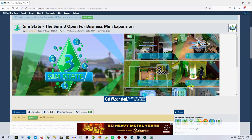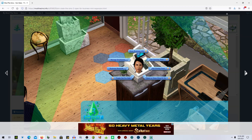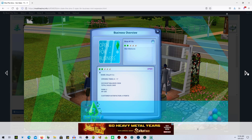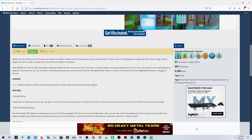I am super excited about this - I saw it a couple of days ago and I'm just now getting around to downloading it and putting it in my game. It is called SimState: The Sims 3 Open for Business mini expansion. I am so excited to check this out. It shows you can become a business owner - any business you want. I really loved Sims 2 Open for Business.